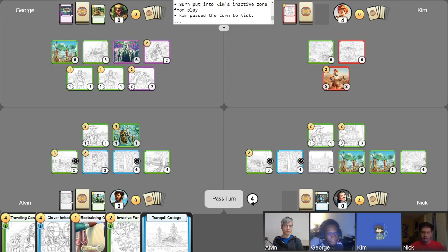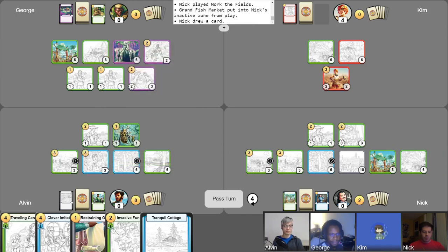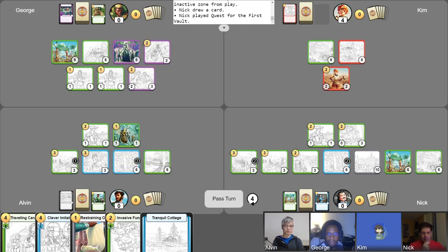My turn. I gain gold. I gain phase counter. Let's start with our free draw. Using Diligent Farmer's ability to go up a gold. I'll play my own Work the Fields. Spend one in a fish market. And yet more campaigns join the board with a Quest for the First Vault — that's a good one. Making one attack. I think what I see on board is acceptable, but we will pass.